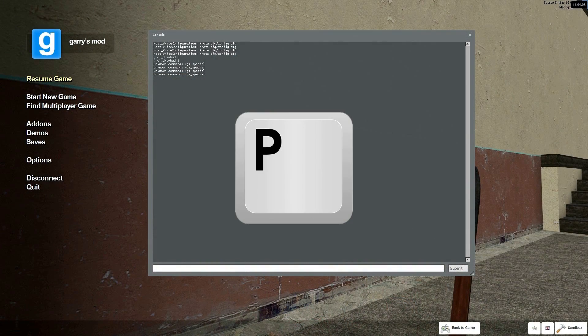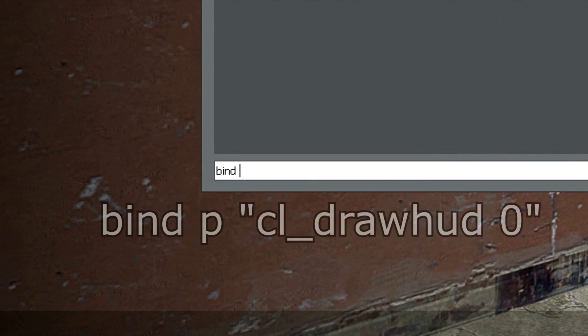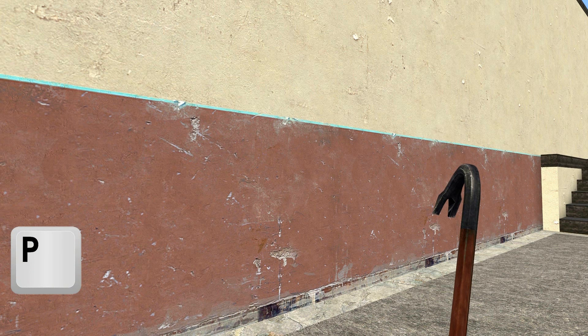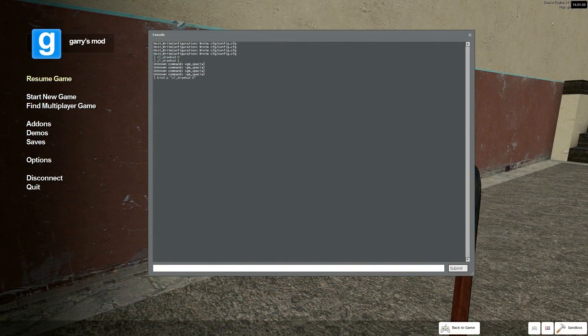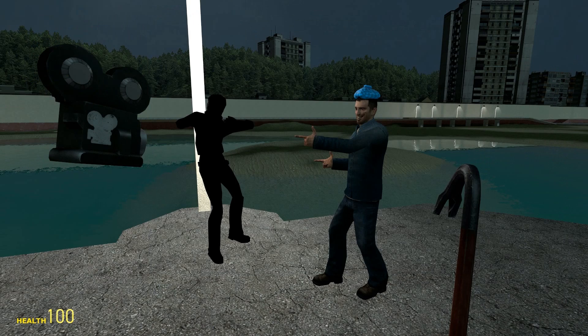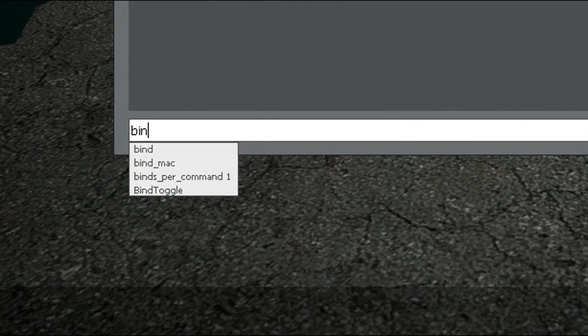Finally, this last mention is actually to address a mistake I made before. In the last video I suggested using two different keybindings to toggle the health and ammo meter on and off, but as it turns out, there is a toggle command you can use instead, which will allow you to simply use one key to toggle the HUD on and off. The command is as follows, and I will be using the P key for this example.